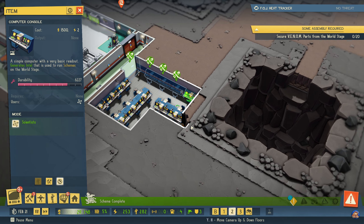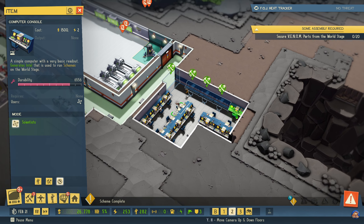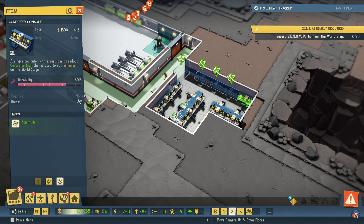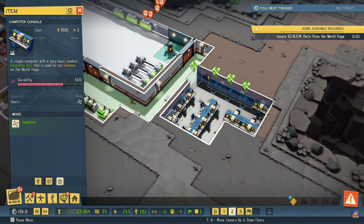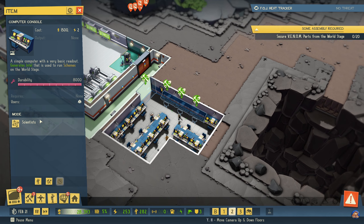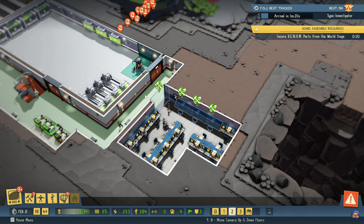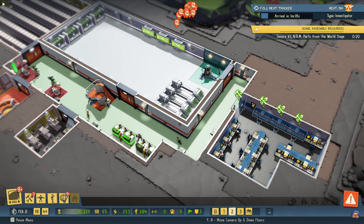We need to make sure that all of these desks have been set to scientists. One, two, three, four, five, six, seven, eight, nine, ten, eleven, twelve, thirteen, fourteen, fifteen, sixteen, seventeen. Yeah, I hope that will suffice.